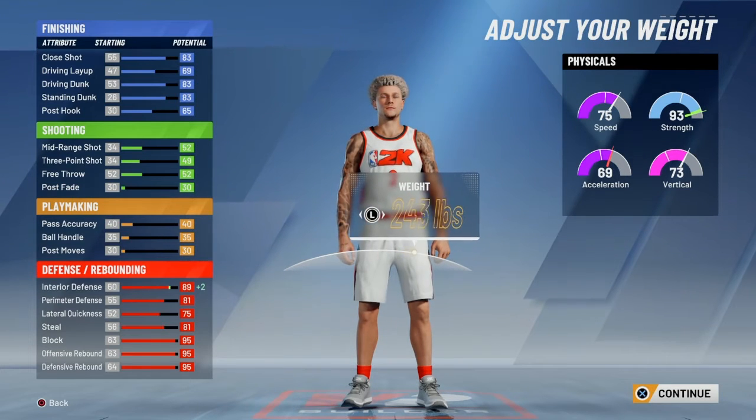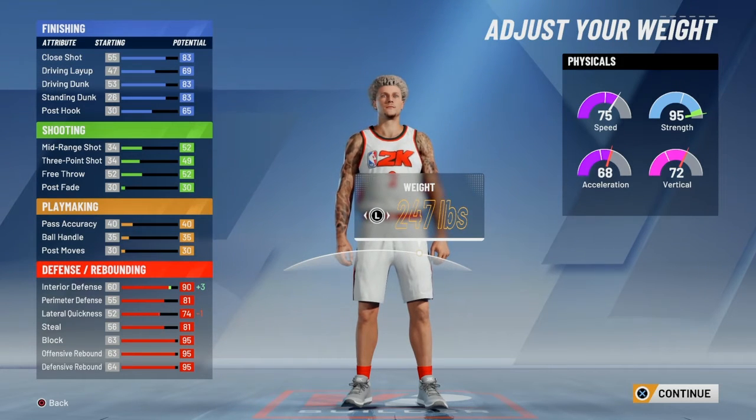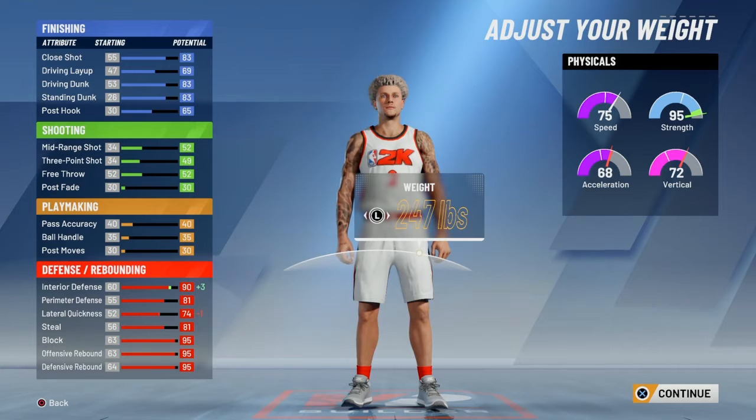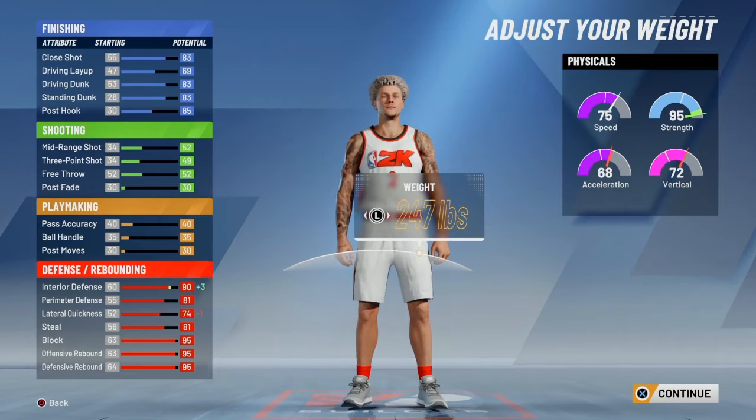So then for weight, I went with 247 because it gets the strength back up to 95, only takes down speed with ball and vertical a little bit, and then gives you that plus 3 boost in interior defense while only taking down lateral quickness down by 1.